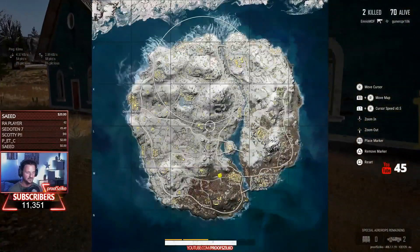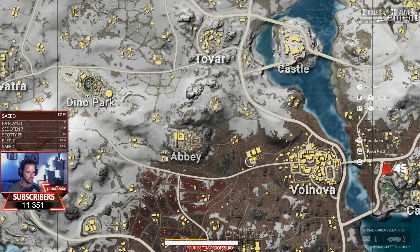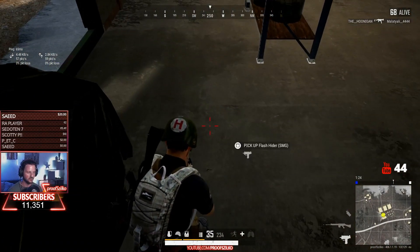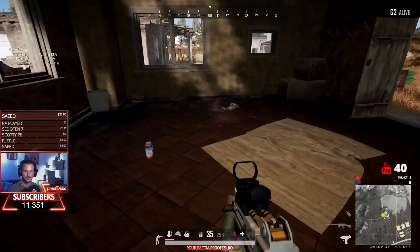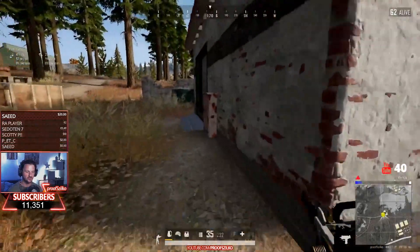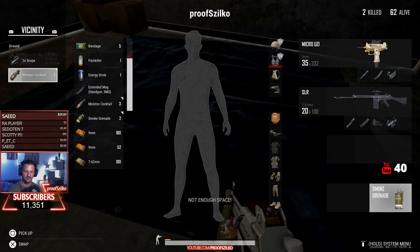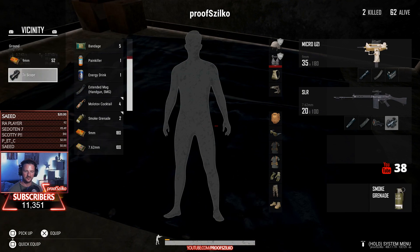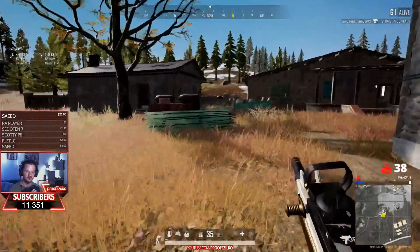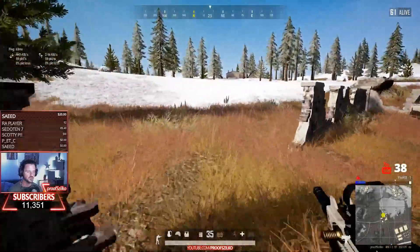The location I landed has three warehouses next to each other and two longer ones in an L-shape — easy to spot on the map, and it usually has pretty good loot. If I don't have enough inventory space, I use this trick: drop a large amount of ammunition, pick up the item I want, then pick the ammo back up. It's a fast and efficient way to manage loot.